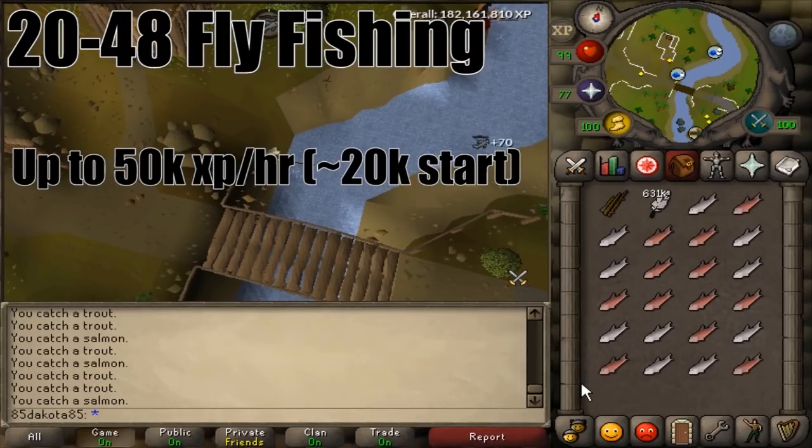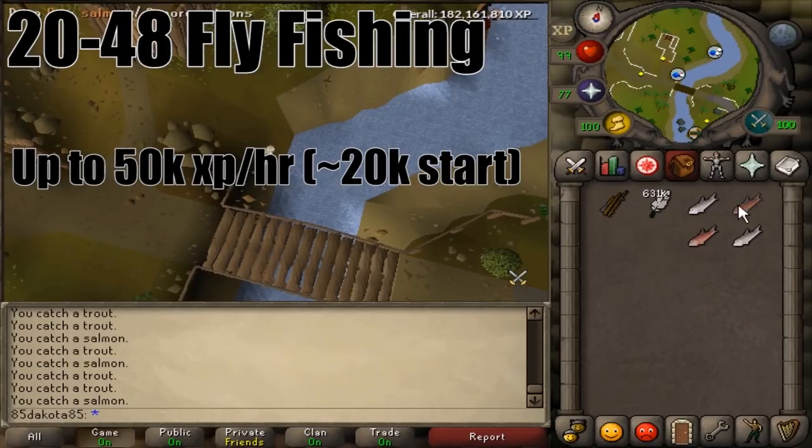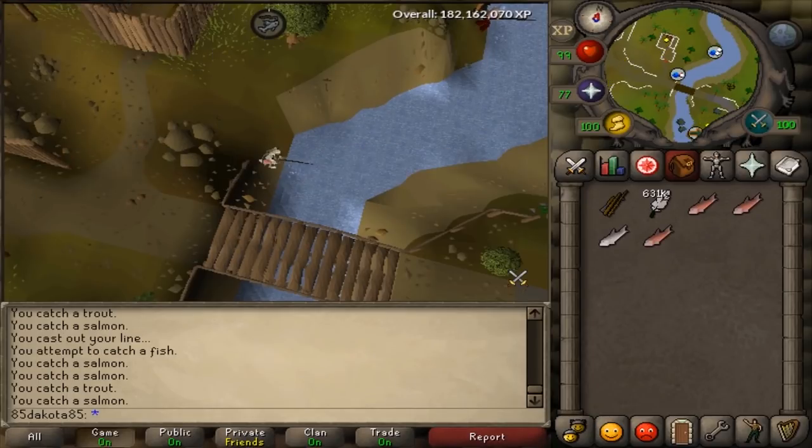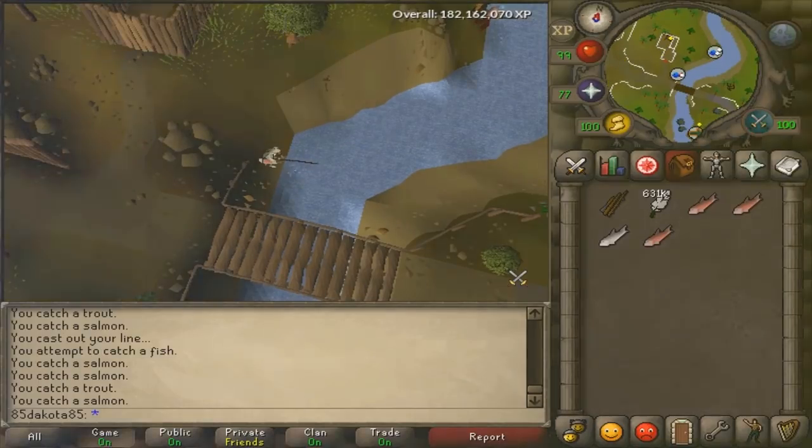You will need a fly fishing rod and some feathers for bait. At level 20 you can only catch trout, but once you hit level 30 you're going to catch some salmon for a nice XP boost. If you enjoy this method, it's one of the faster fishing methods in the game, so you could potentially take it all the way to 99.